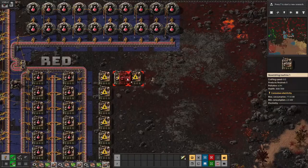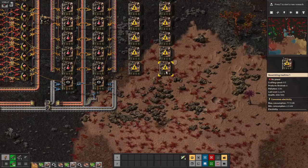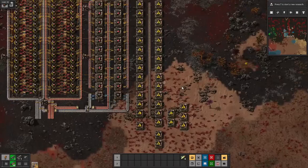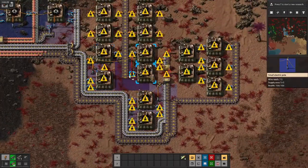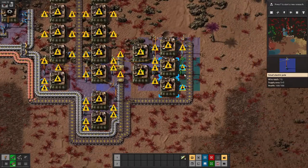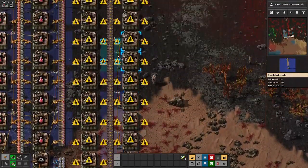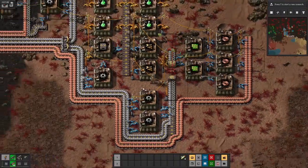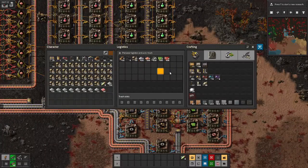Red science was very clean. Green turned out to be a bit less clean, mostly because of the increase in intermediate products. Unlike red, where you can just make gears and then slap those and some copper plates into the science assemblers, for green you start with the same base resources of iron and copper, and you still turn some of the iron into gears, but then you have to turn the gears and some iron into belts and inserters. The inserters also take green circuits — slash electronic circuits — and those take iron plates too, but also copper wire made from copper plates.